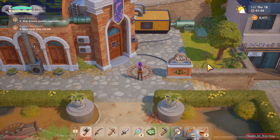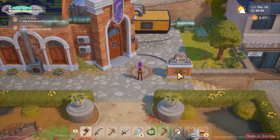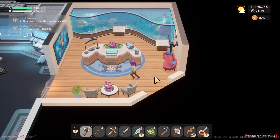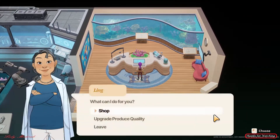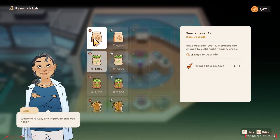Hello everybody, welcome back to Coral Island. Today I'm going to show you where to buy or upgrade our seeds into a good quality. We are going inside and coming here to this shop — 'Upgrade Produce Quality'.